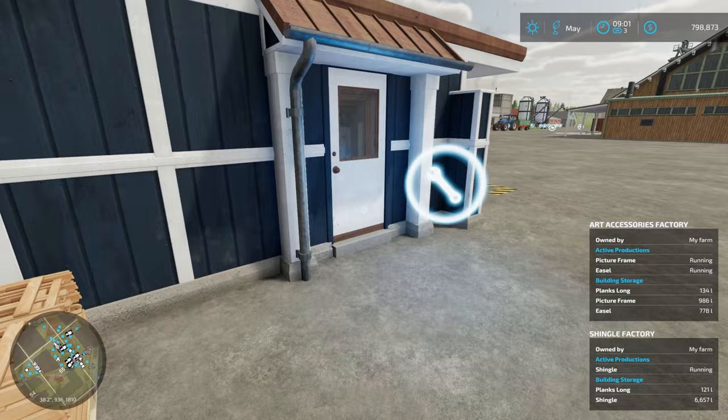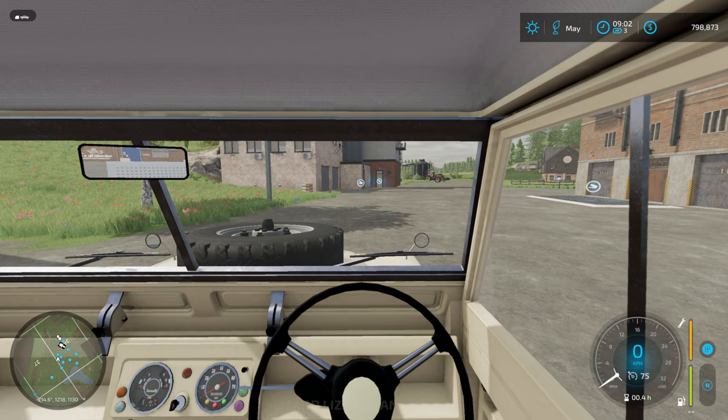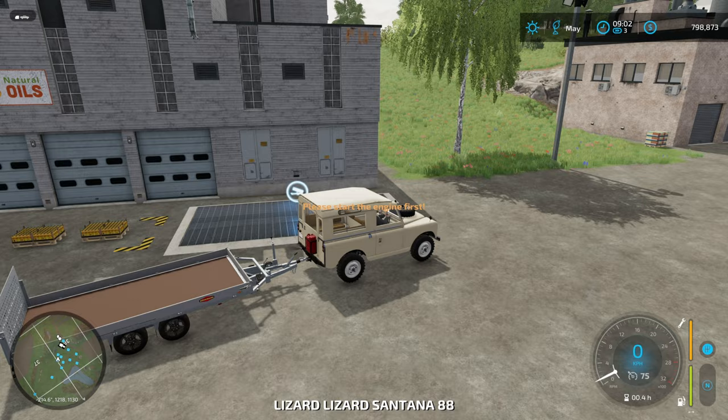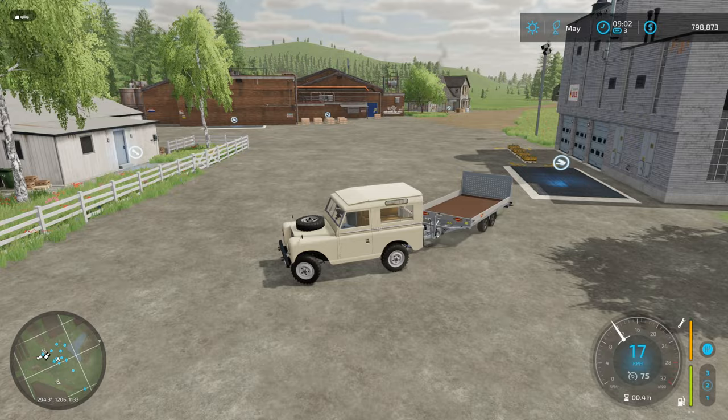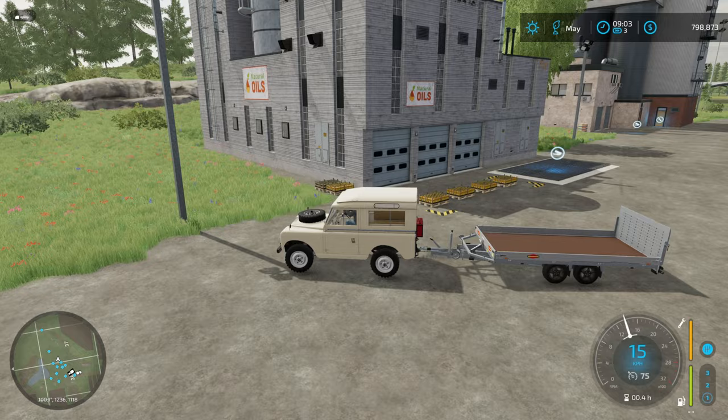Let's jump across to our Santana track that's way up north. Here we have it - a very Land Rover-esque thing. My plan is to use this guy, go around and pick up everything, and we'll put them on a collection of trailers. Because everything is going to be so disparate and across the land, I am going to use super strength for this.